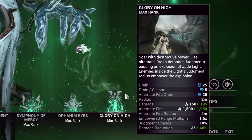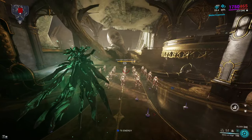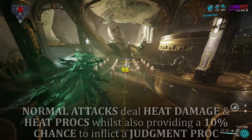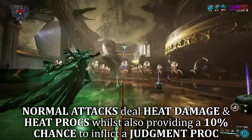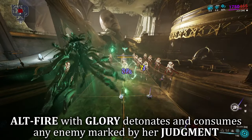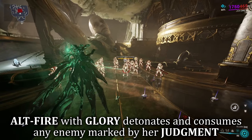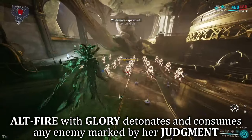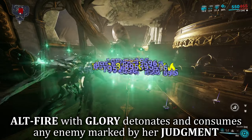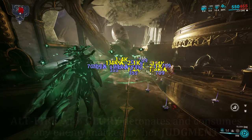Her fourth ability is Glory on High. Taken to the skies, receiving damage reduction whilst up there, Jade can move and fly around the tileset freely whilst having equipped her exalted weapon, Glory. By normal attacking, Jade deals heat damage to enemies she targets and has a 10% chance to apply a Judgment debuff. By using Glory's alt fire, any enemy under the influence of a Judgment proc will be consumed and converted into an AoE-like explosion around them. This deals more damage and is empowered when in synergy with her first ability, Light's Judgment — any enemy still in the light radius will have more damage dealt to them when using the alt fire.